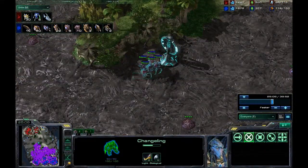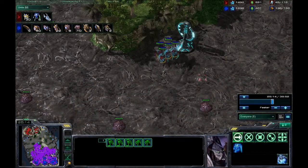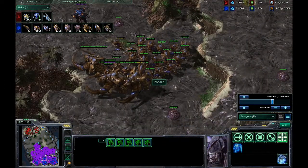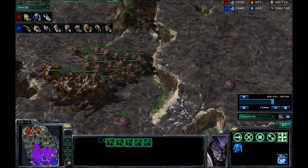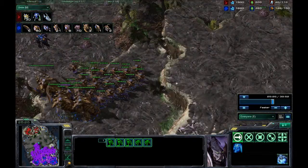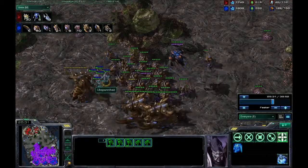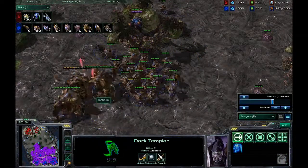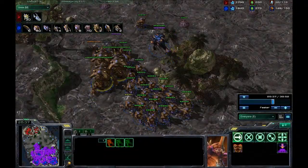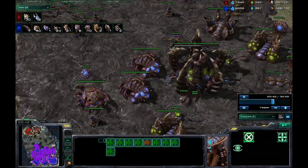He's sitting there with quite a decent amount of dark templars. I'm sitting here with 22 hydralisks, three ultralisks, and an infestor — I believe he's over here somewhere. Oh hello, dark templars — I have spotters! The reason I built these ultralisks was to break through these photon cannons, because that's a lot of photon cannons there.